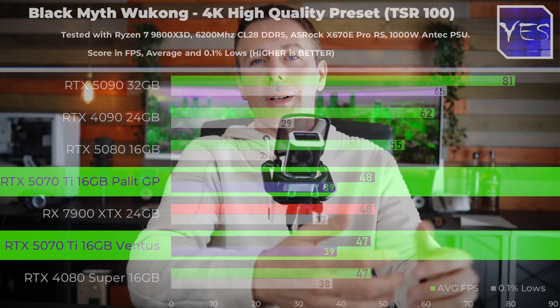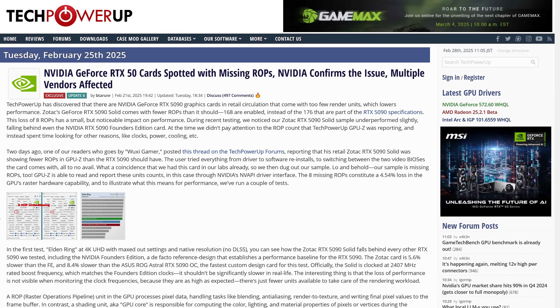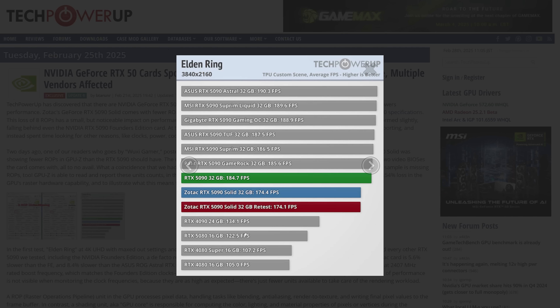There would have been absolutely no issue. However, shipping these GPUs out to gamers while reviewers benchmark them at full spec performance — when they actually don't deliver that — is a real problem. TechPowerUp got one of these defective units and showed performance was roughly four to five percent slower. This is only for the 5090, which has a healthy amount of ROPs, so losing eight doesn't hurt as much. The 5070 Ti is already pushing the limits of its CUDA cores and getting impressive performance for its $750 price point.